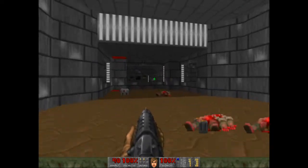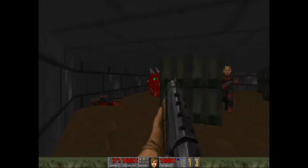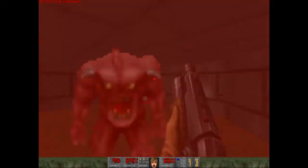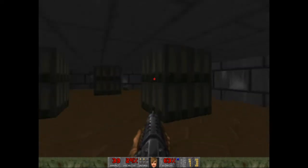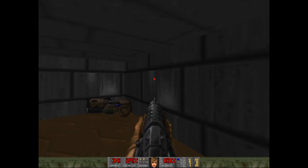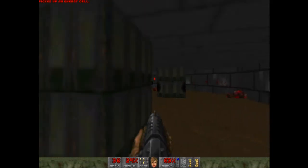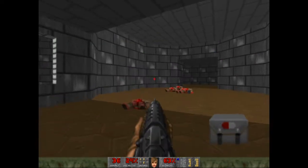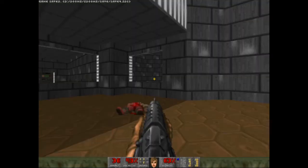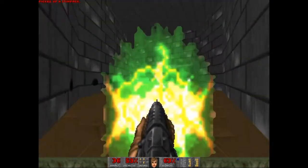This will introduce us to two new elements of this episode. First, a new enemy: the Cacodemon, who is absolutely slaughtering me. Cacodemons have far too much health for this level of the game. The other thing we get here is the Plasma Gun — a nifty little weapon and the most powerful in this episode. We won't get the top ranking weapon until episode three.